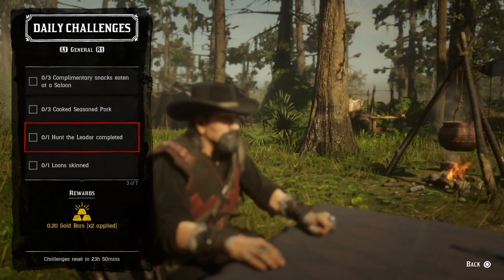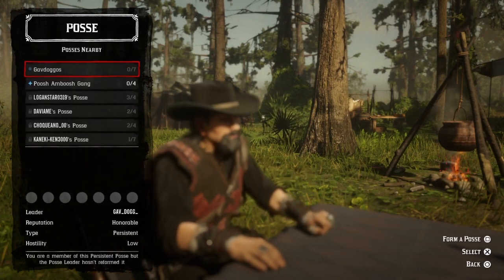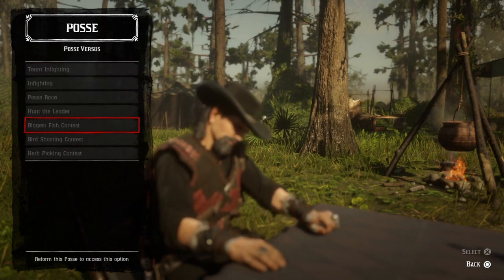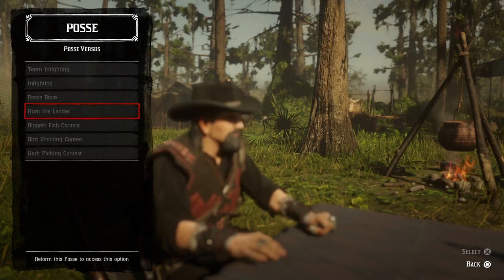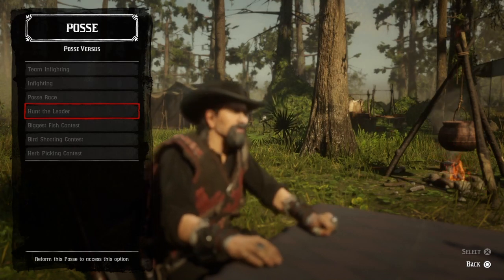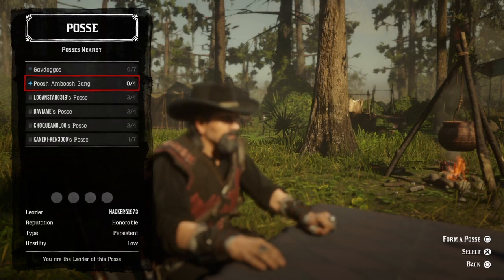For Hunt the Leader completed, first you've got to be in your posse. Go to posse, start your posse up, go to Posse Versus, and go to Hunt the Leader. You need at least one posse member, and maybe another friend outside the posse who can come in and kill you to get it over quicker, or you just wait the timer out, and that challenge will be completed.